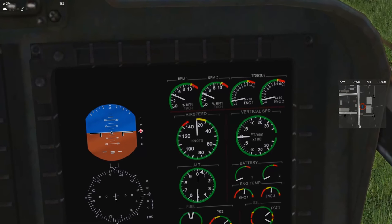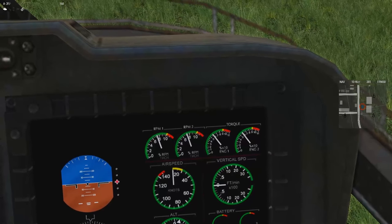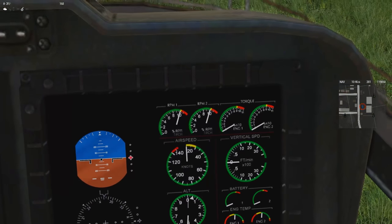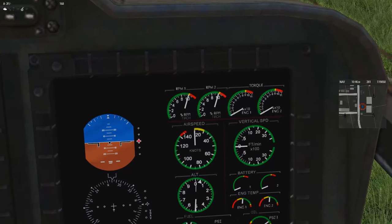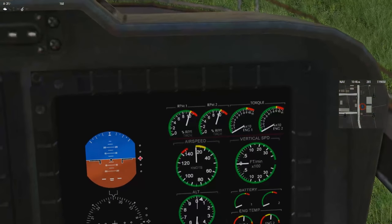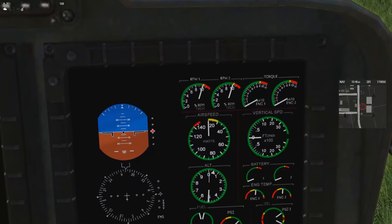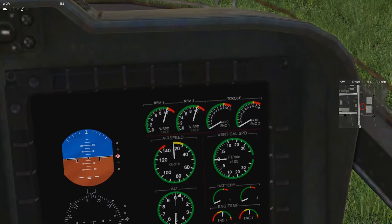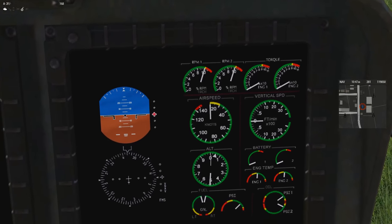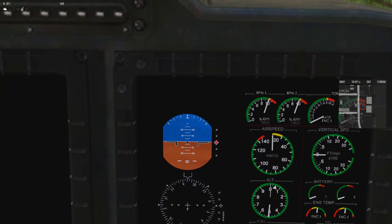The Merlin has the same instrument set as the Ghost Hawk: engine indications at the top with RPM and torque. I don't know that these model the actual functions of a real helicopter, because on a real helicopter the throttle sets engine RPM and rotor RPM while the collective adjusts blade pitch — rotor RPM stays essentially static and never really changes. This aircraft has three engines so I'd expect three sets of engine gauges, but I've got airspeed, vertical speed, and altitude — showing about 500 feet, which looks accurate.